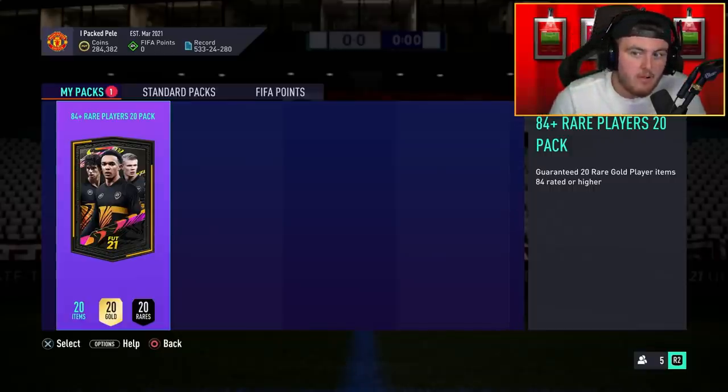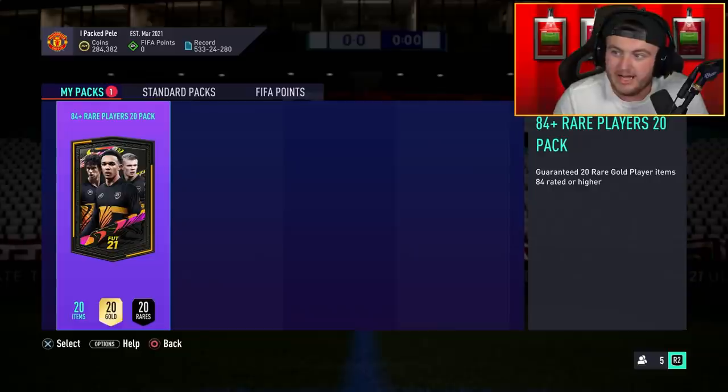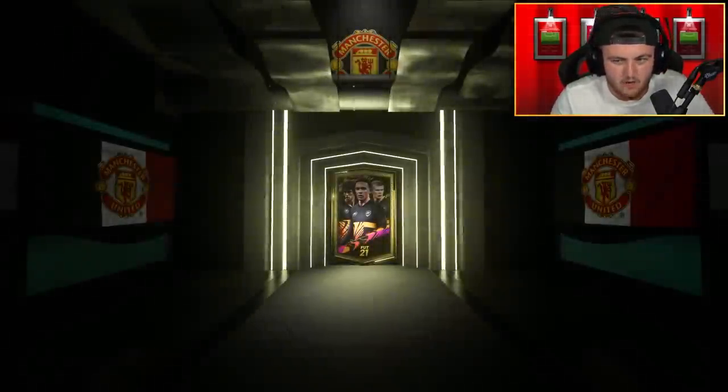This is my account — my 84x20. I grinded out the Squad Battles and Rivals Iconswap tokens today, just before the new Iconswap tokens came out. We've got an 84x20, and I need either La Liga players, Serie A players, or Ligue 1 players, realistically. Either of those three would be very nice to help me get the one-league teams. Let's see what this 84x20 has to offer.